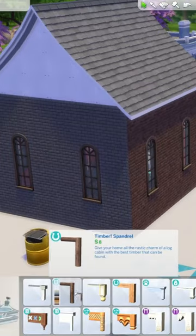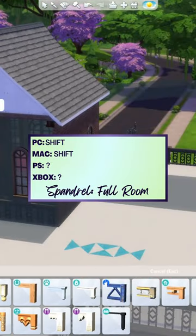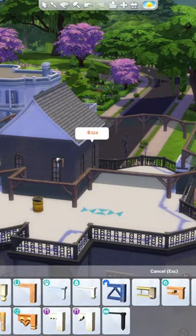Next up are spandrels, which are these guys right here. I'm sure we're all already familiar — you just sort of click to place a full spandrel. But if you want to replace the full room, you can press shift. This is going to act kind of weird because of the fence.